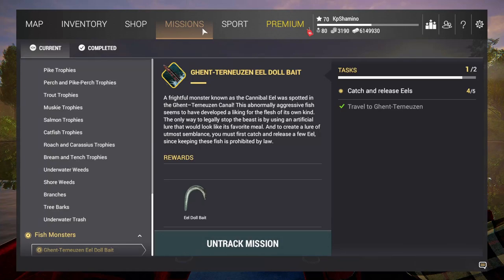Hello guys, KP Shamino here with a new video for Fishing Planet. It's a new week so we got a new monster fish. I was expecting the Netherlands, and it is in the Netherlands - the next lake you unlock at level 12 in Europe. So what do we need to get the cannibal eel? First we need to get five eels.